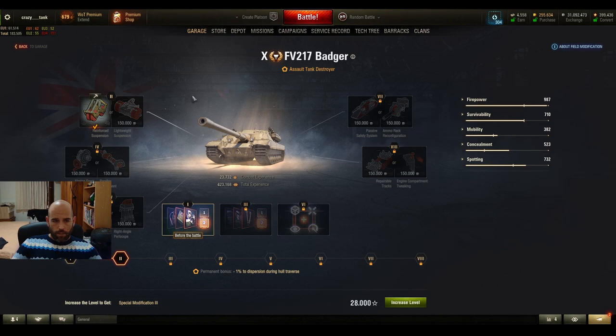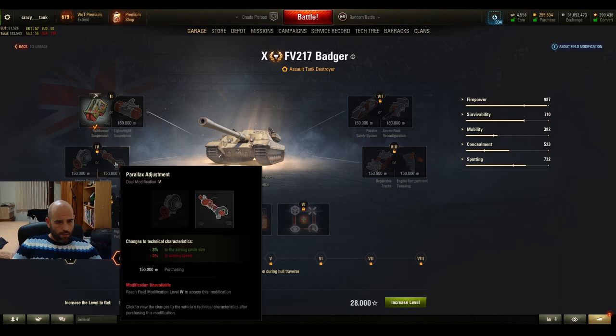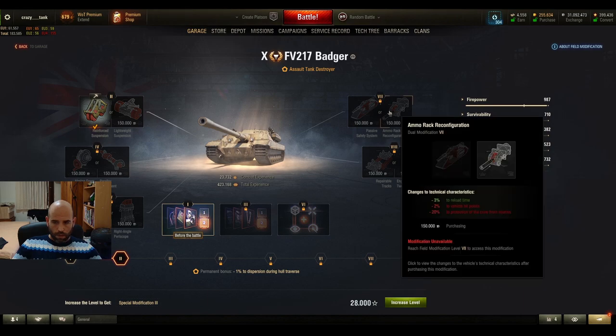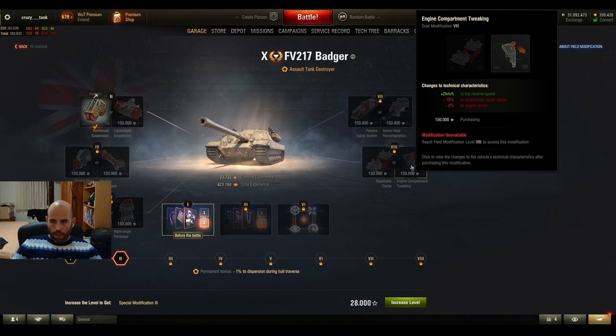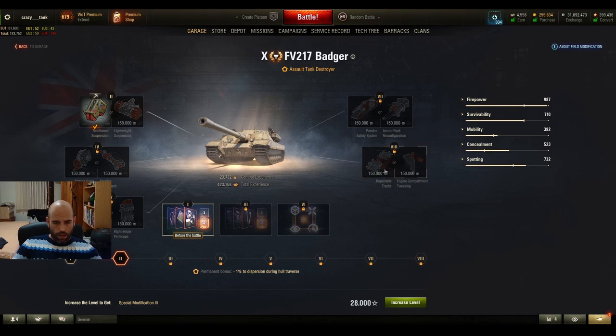Regarding field modifications, for the first option I would recommend forced suspension. For the second option I would suggest minus 3% to aiming circle. This option increases view range for sure. Here, minus 3% to reload time to extra boost DPM. And the last one is kind of tricky — both options can work, or you can even leave it without any changes.